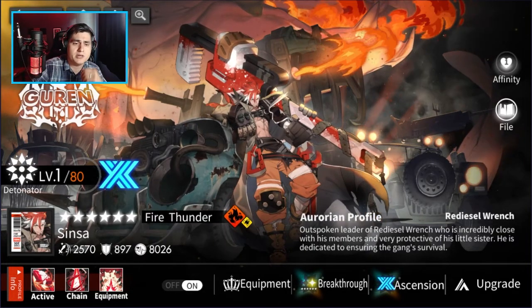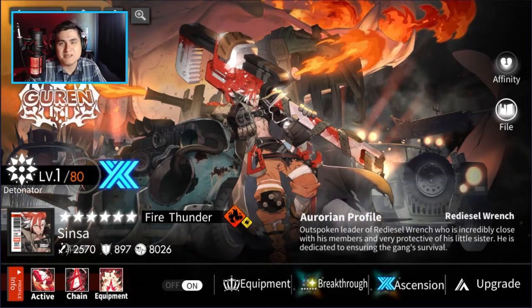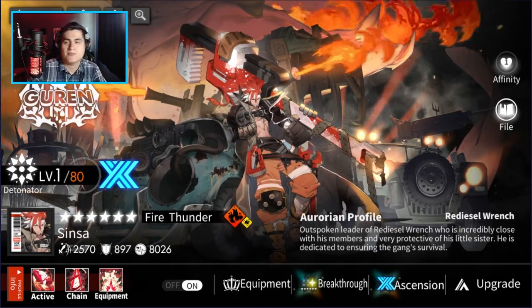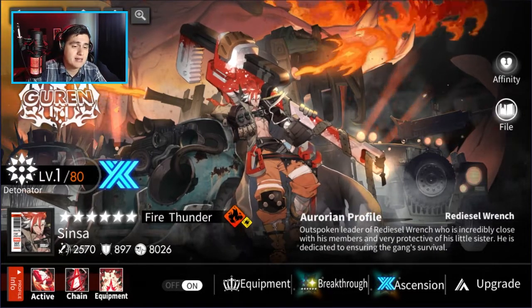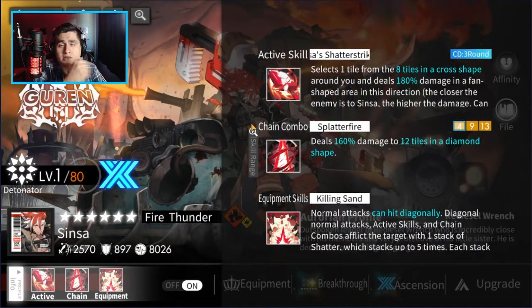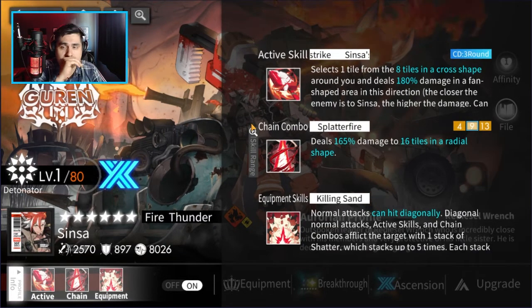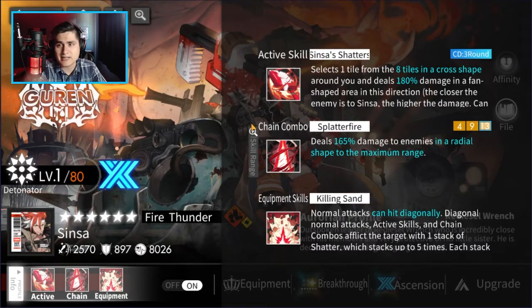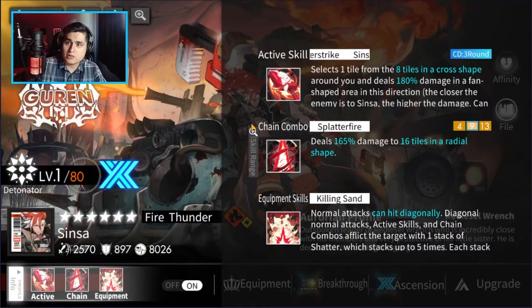I've been really enjoying Sinza on my mediocre fire team — my focus has been my frost and thunder team. But I've been enjoying him so far, and from what I can tell he's definitely a boss nuker, especially if enemies take up multiple tiles. For those not familiar with what he does, his first skill lets you select one tile and pick a direction.